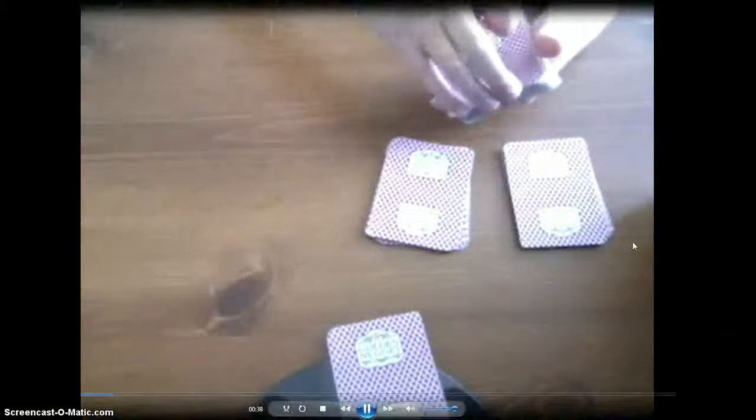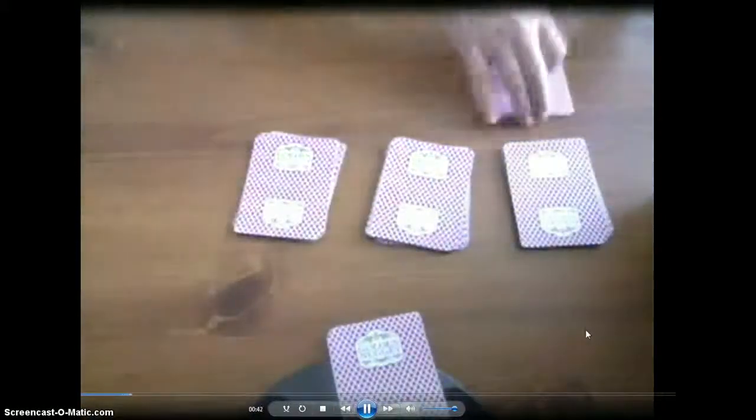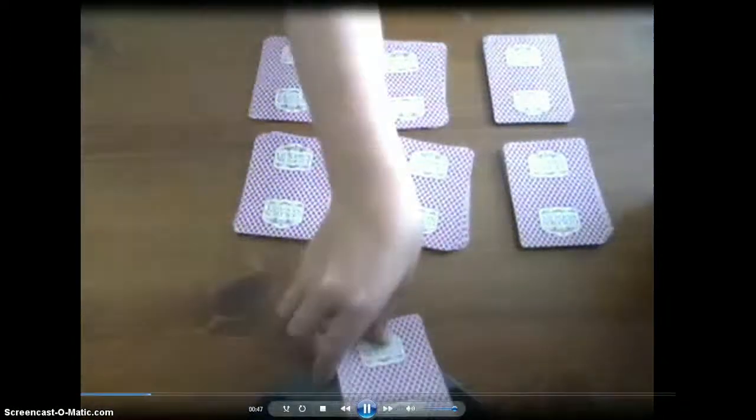You're going to make about six to eight piles. It doesn't matter how many piles there are, but that's just a pretty good amount. Now, you ask them to put their card on any one of the piles.